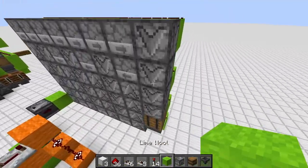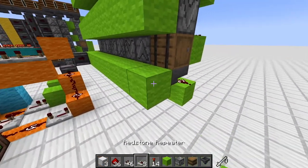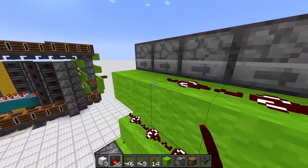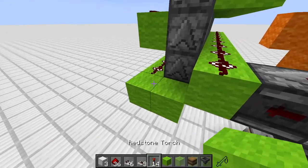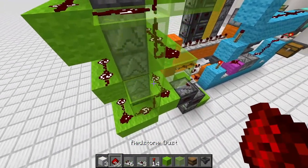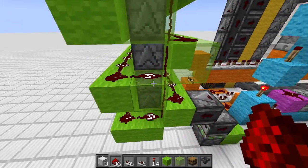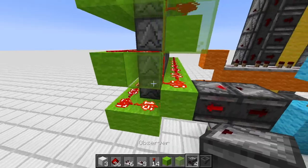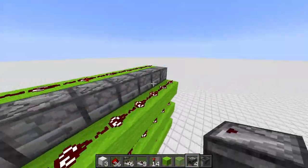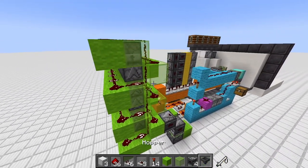Place redstone dust on the other side for the odd-numbered droppers — like this, like that, and like that. Add some lime glass and block over like this, then connect everything up. If we fire here, all the redstone should be on — and it is, very loudly. This one here should also be on, so all the redstone needs to be powered.